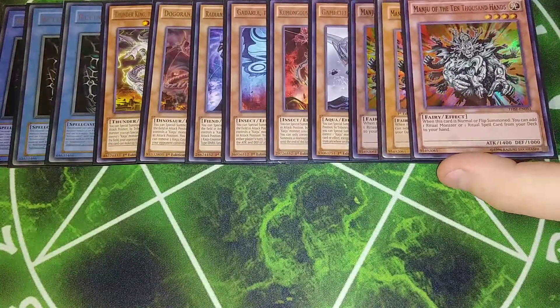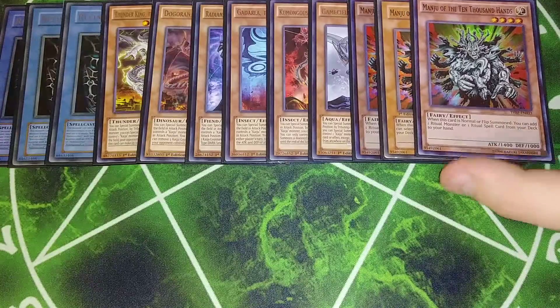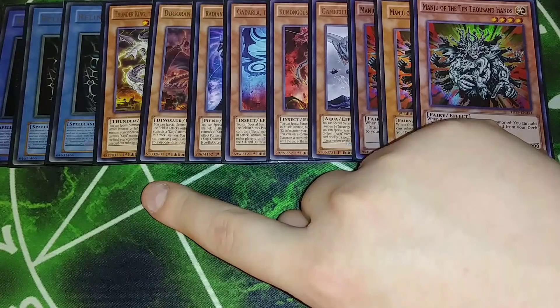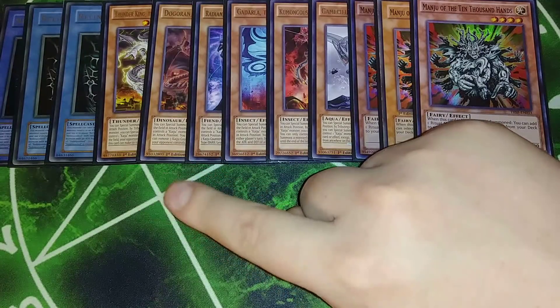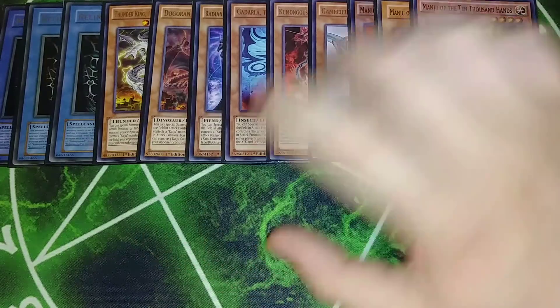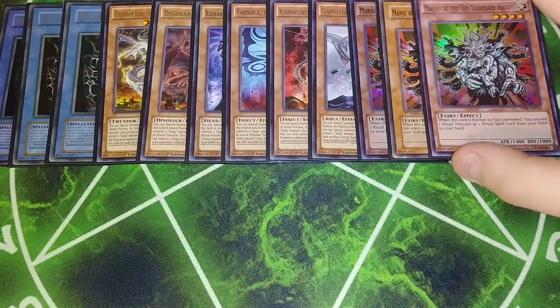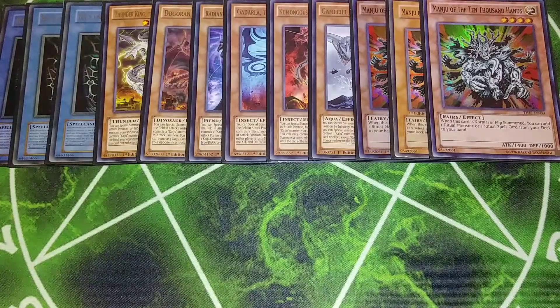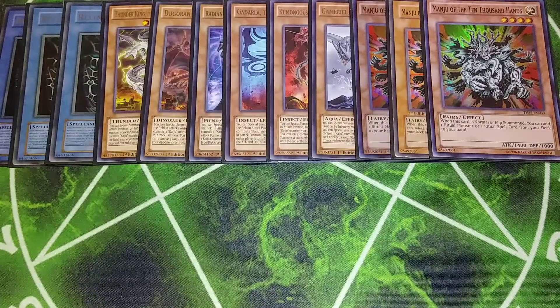Then we play three copies of Manju of the Ten Thousand Hands. Quick note: the reason I'm not playing the other Kaiju with 3,300 attack is because if I play that and go against Cyber Dragons, they can gobble it up for El Tainan. But with these, you don't have to worry about that. The Manjus are basically your normal summon in the deck to search your copy of Relinquished or your Black Illusion Ritual.